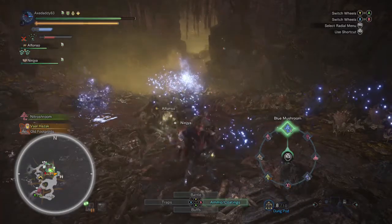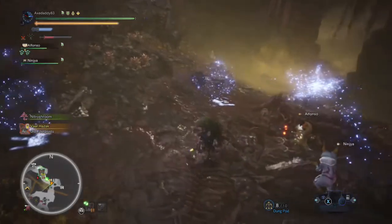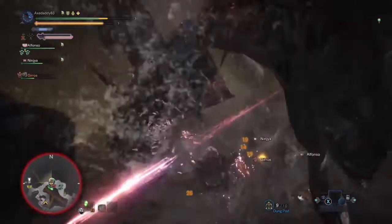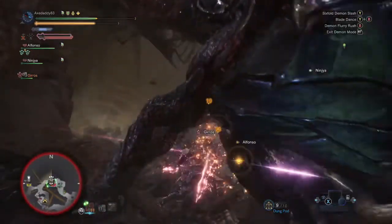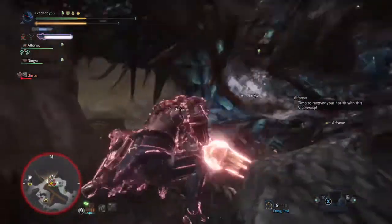Blue Mushrooms heal like a standard potion but can be helpful to top off before you attack the monster. If you're running low on anything, go back to camp and restock in between engagements — there's no shame in restocking. Use this clip as motivation: I got completely wrecked. I stood in front of Vol instead of being on the side and took a ton of damage, yet I survived.